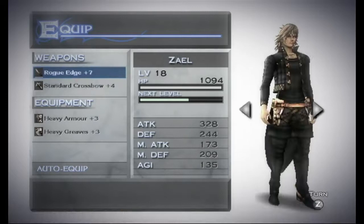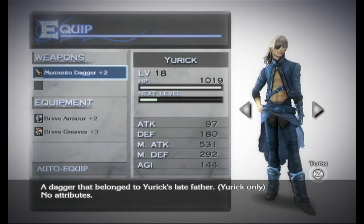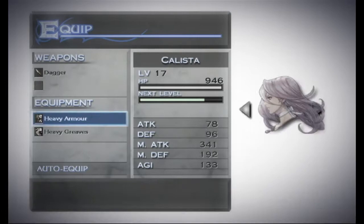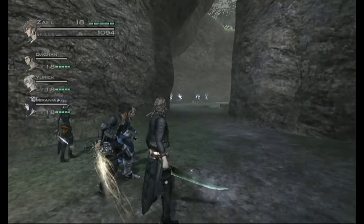On Zale, it doesn't really matter what weapon you give him — just give him the best armor you have. On Yurik, give him the best magic weapon you have; it's probably going to be the Memento Dagger if you're doing it as early as possible. On Mirania, give her whatever magic weapon you have next — we have the magic dagger in this case. Armor-wise, give Zale the best, Dagran the second best, and Yurik and Mirania third and fourth respectively, but it really only matters on Zale.